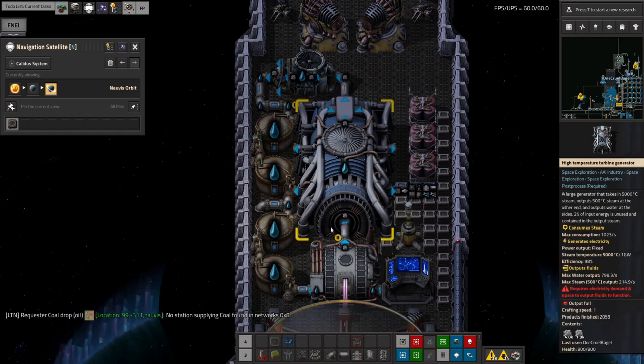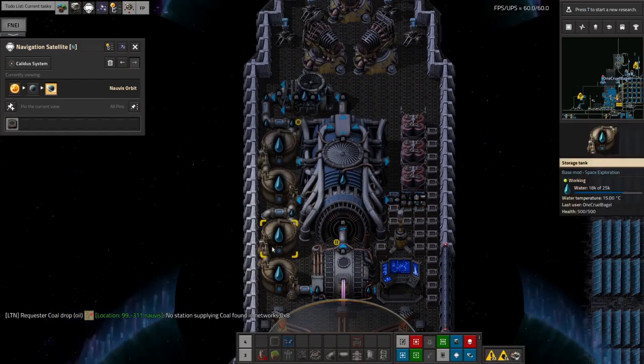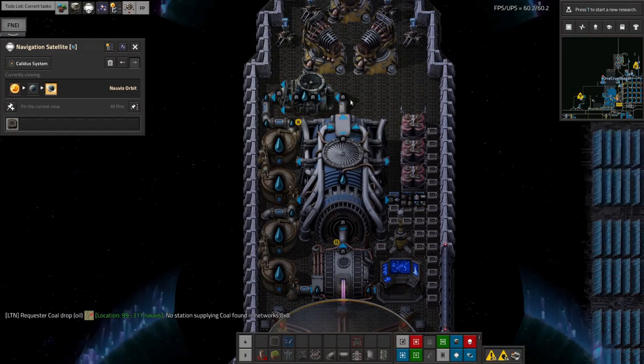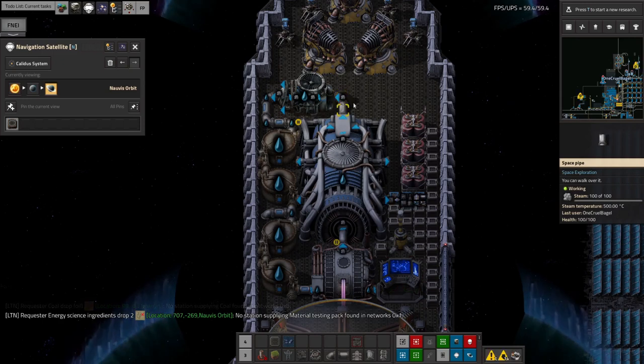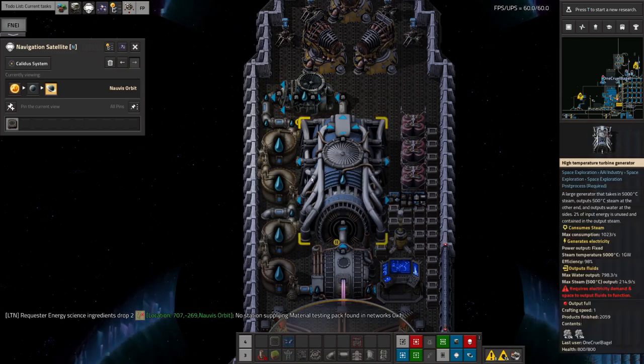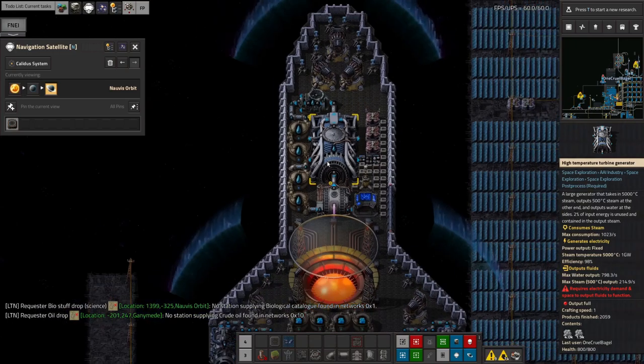I was warned by someone in chat that you need to worry a little bit about the balance here — there's a slight risk of ending up with a load of excess steam if this turbine isn't running fast enough. That hasn't been a problem yet, but I suspect it might be possible if you're using the wrong amount of power and end up drawing from there in the wrong proportions. It hasn't been an issue yet so I'm not too worried, but it's something to be aware of.